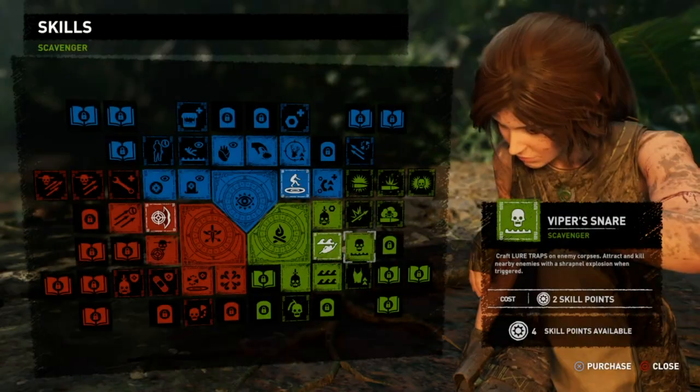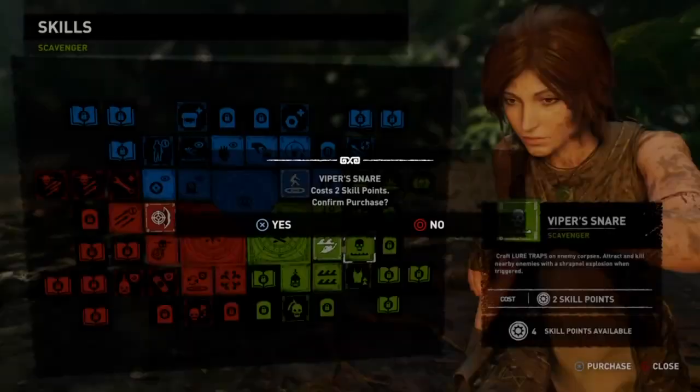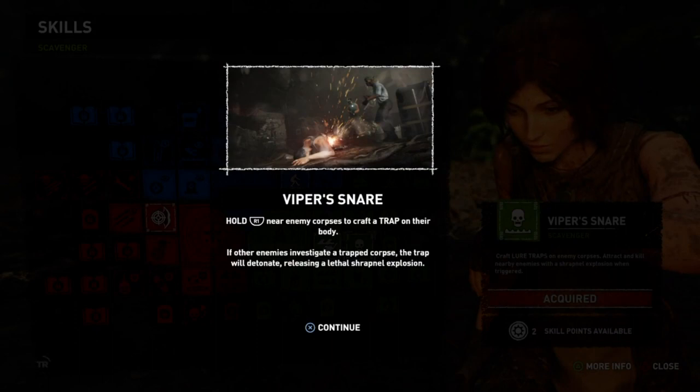For this instance we just need to buy a skill. It doesn't matter which one you pick — as long as you buy one, then your trophy will pop.